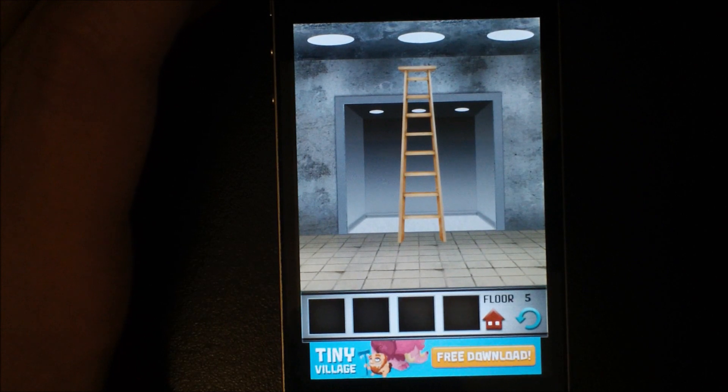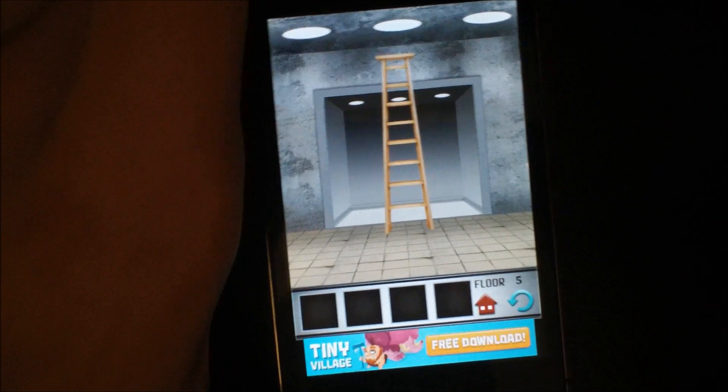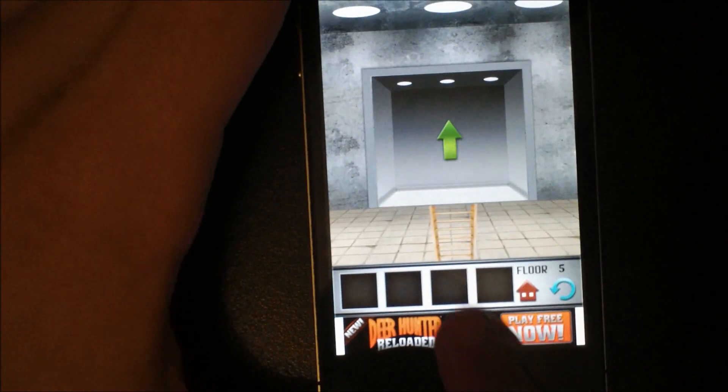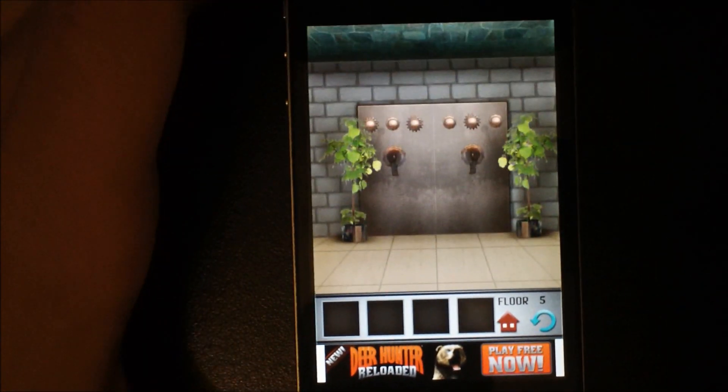For floor number five, you see this ladder right here — you can't move, you can't do anything, you can't climb up there with your fingers or anything like that. So pick up your device, turn it over. You can hear that sound and you will see the ladder has fallen. Press the up arrow and on to floor number six.